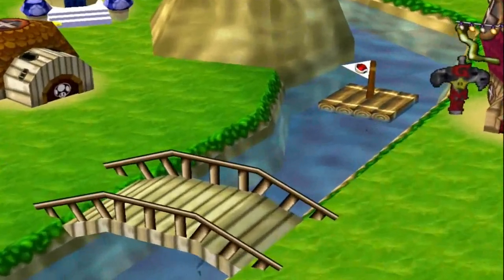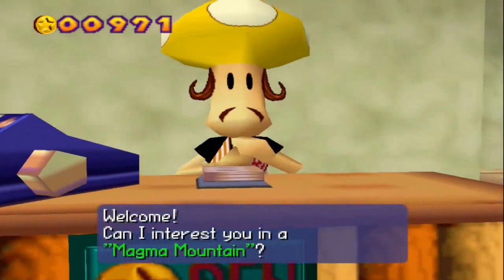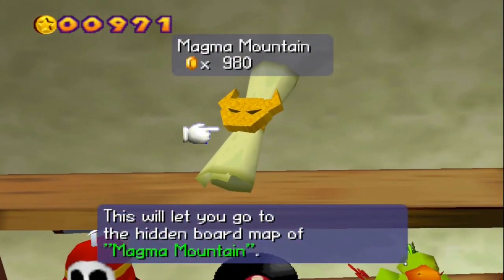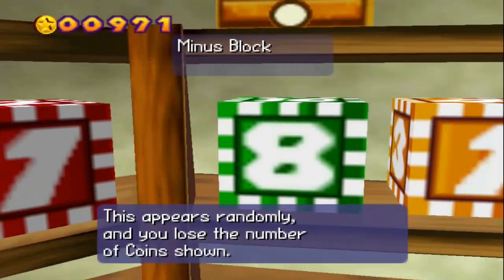This is the Mushroom Shop. I'll trade you items for coins. Welcome — can I interest you in a Magma Mountain? Sure. 980 coins? Oh, that's not enough. Let's see, what can I buy?